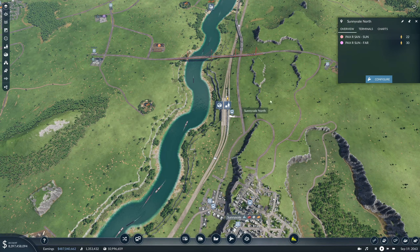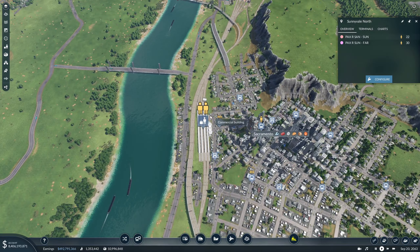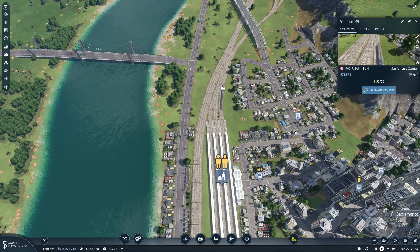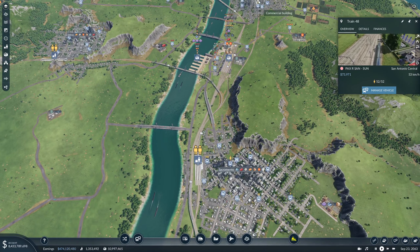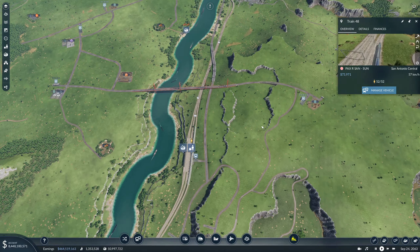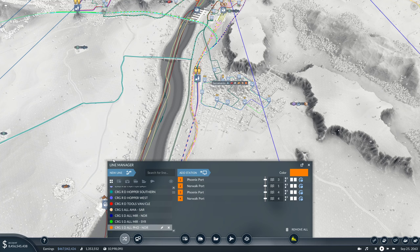What we're going to try is splitting the line so that we have one line going San Antonio to Sacramento and another line going Sacramento to Sunnyvale. Let's do that - we're going to make a new line.